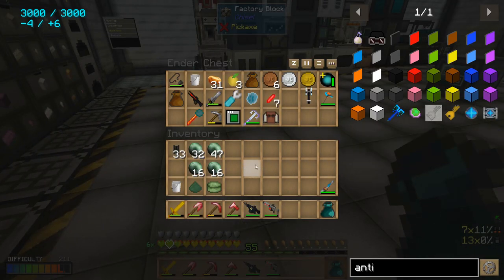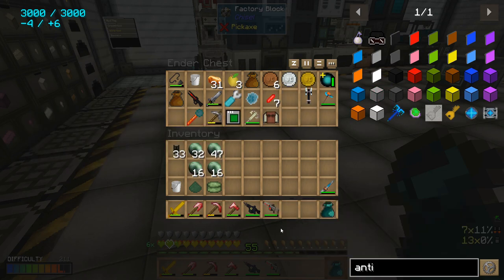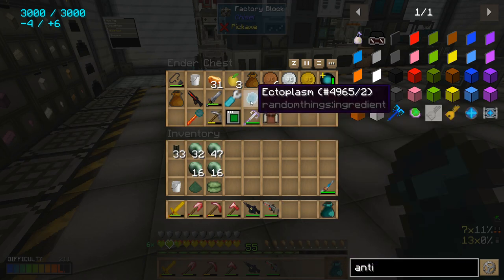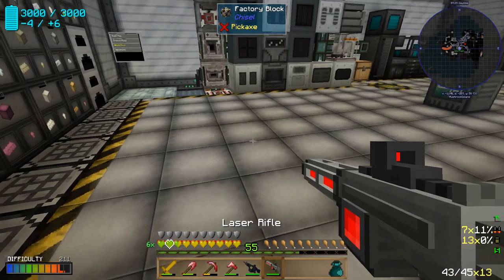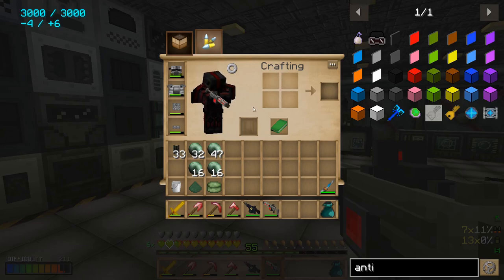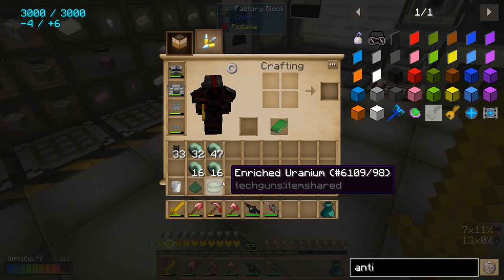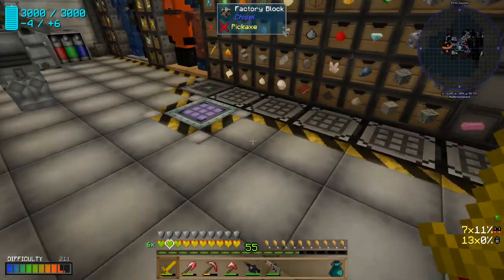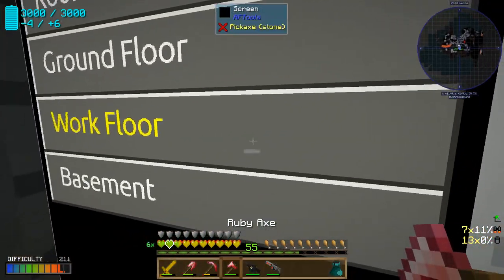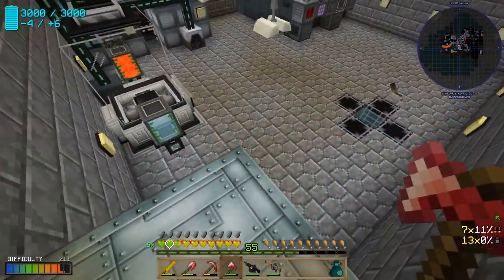I'll put those heart crystals away. Something else I noticed — if you kill the little spirit guys that occasionally spawn when you kill things with a laser rifle, you can actually get ectoplasm that way, so you don't have to craft the potions. It's a lot easier early game though, since the laser rifle is kind of a late game thing.